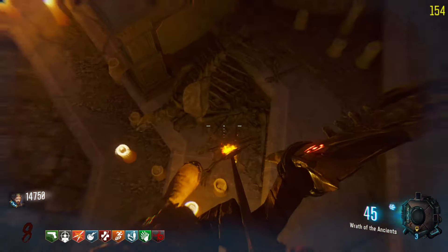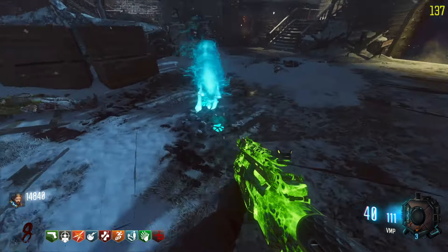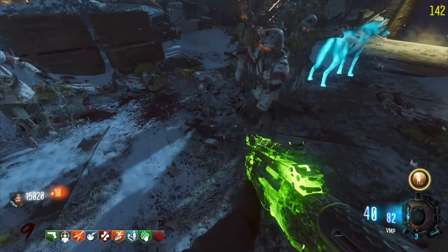Interact on the right side of the wolf's box on the bones. The wolf ghost will spawn and all you have to do is follow it — it'll dig up three spots. Once it digs up a spot you have to get around 10 zombie souls to pick it up.